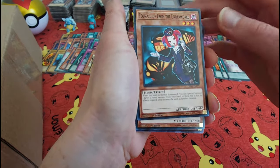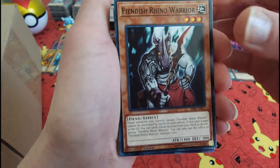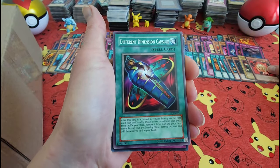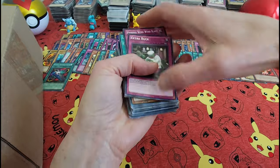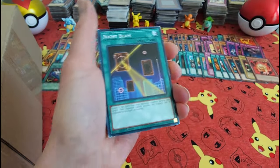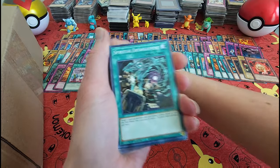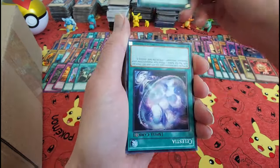Tour Guide from the Underworld! Celtic Guardian. Extra — whoa, let's throw those down, look out! Night Beam.